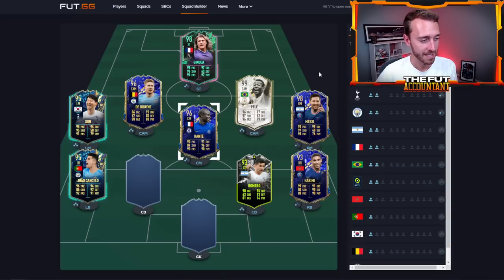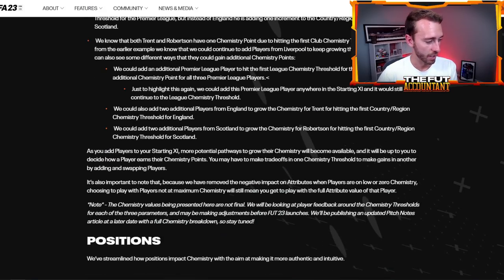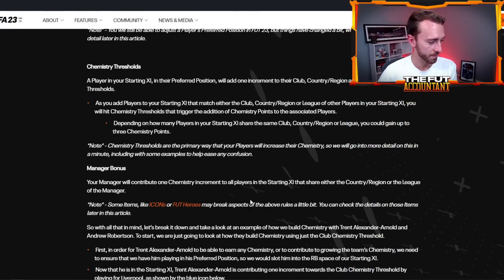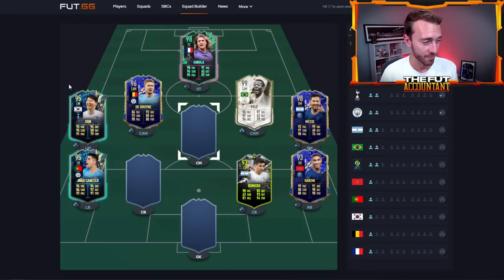Let me show you something even crazier. If I remove Conte, that puts Romero, De Bruyne, Son, and Cancelo all back to two chemistry points. But if I add a Premier League manager, they'll all go to three. A manager is a huge aspect of this new chemistry system because it will automatically give you one chemistry point - a manager bonus. The manager contributes one chemistry increment to all players that share either the country or the league. Instead of a manager giving you one out of ten chemistry, now a manager gives you one out of three - that's one-third of all the chemistry you need.